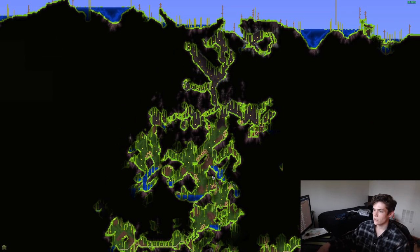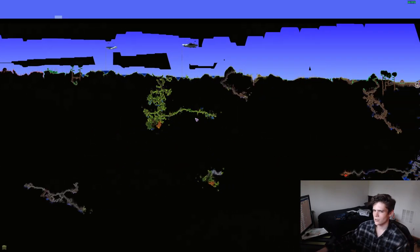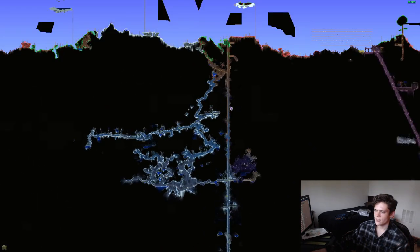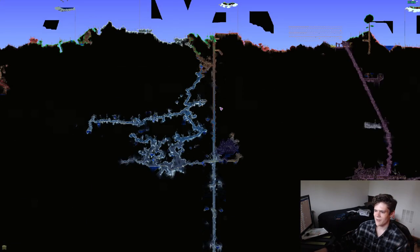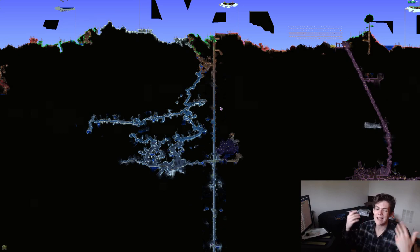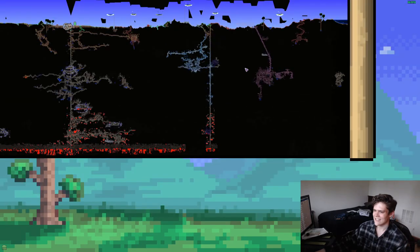The underground jungle is super easy pre-hard mode, and I need to defeat the Queen Bee, and then I think I'll be ready for hard mode once I finish these stupid elevators. I know I could do this with bombs and explosives, but it's just way more fun and way better vibes to mine down. I was getting bored of it, but bombs and explosives are kind of scary to me. I'll probably look back at this and be like, why did you waste your time manually making elevators around each area of Crimson? I just think it's neat.